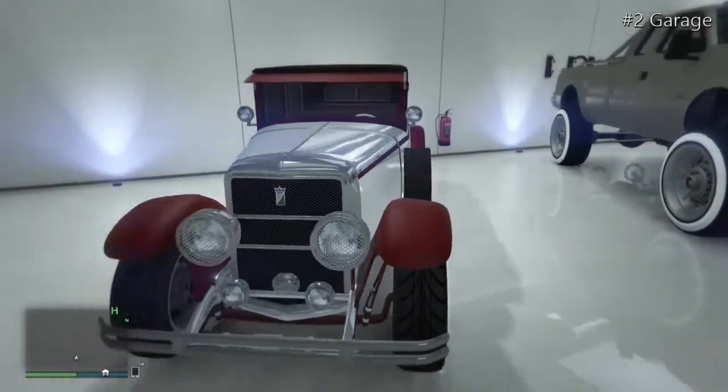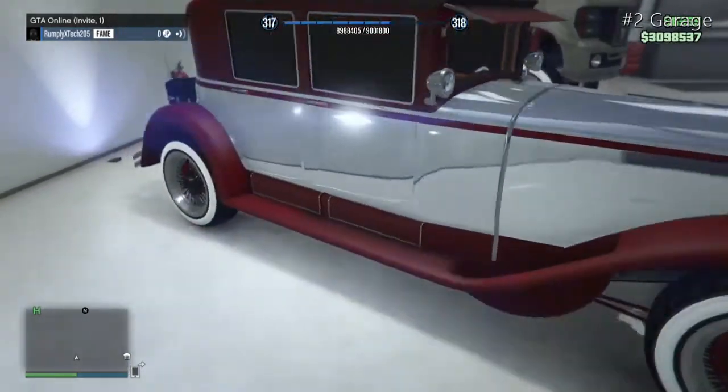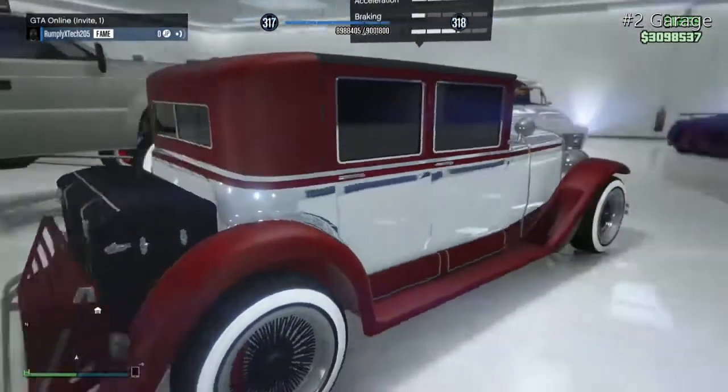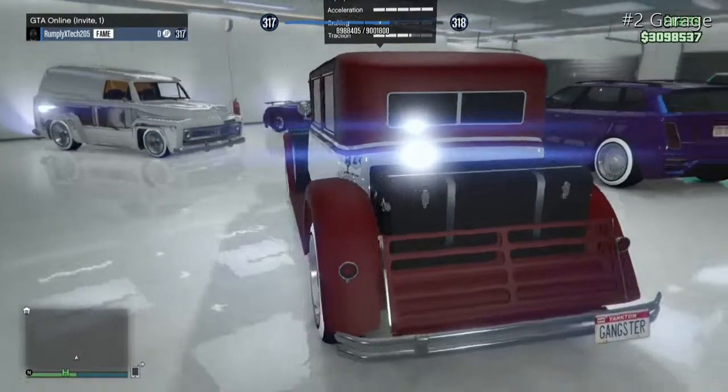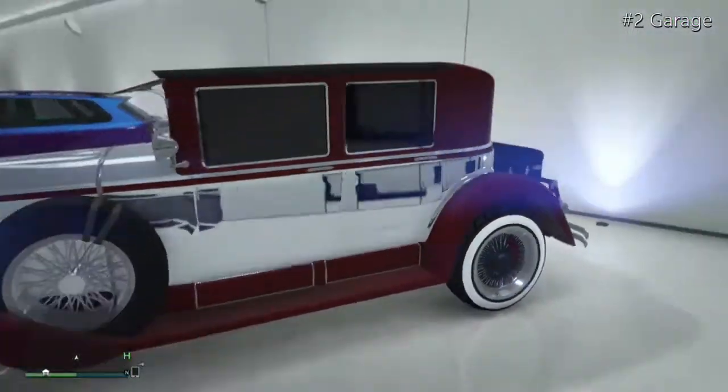The Roosevelt has a North Yankton plate that says 'Gangster,' with some nice black low rider rims. Really nice classic car.